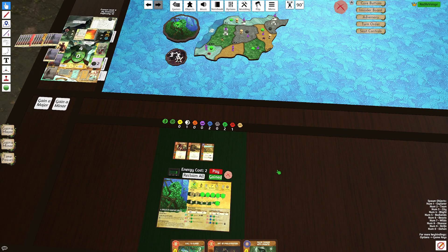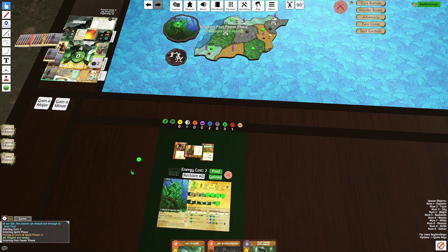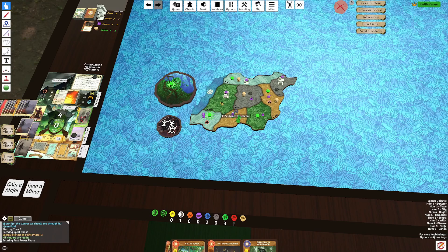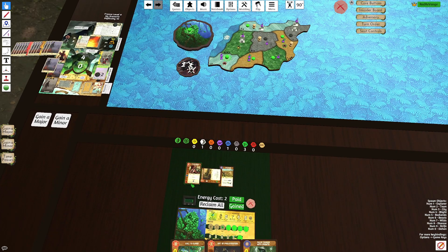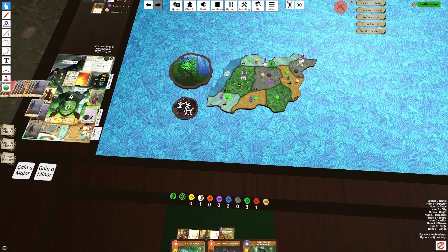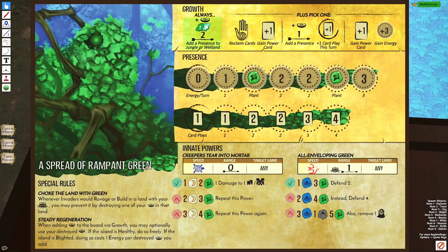I think that's fine. We use Overgrow, adding a Presence from Top Track over here into D4. We'll have Stem plus the Left Innate to kill one of the towns that pop up on D4. And then we have Sap for a Defend 5 in this wetlands, and the Innate to Defend 2 in the other wetlands.